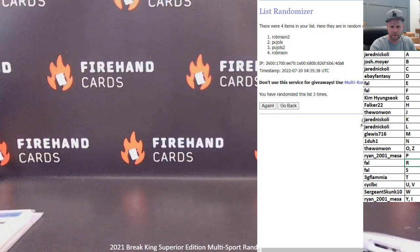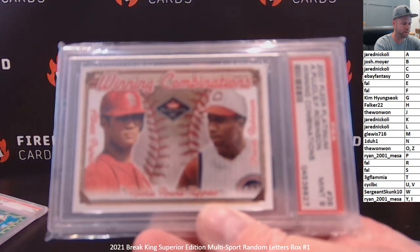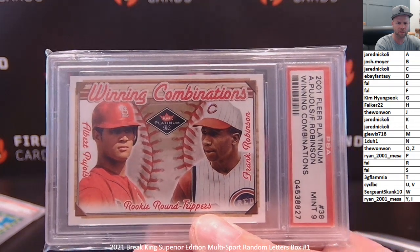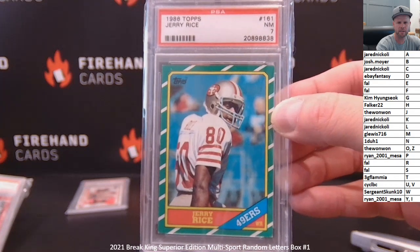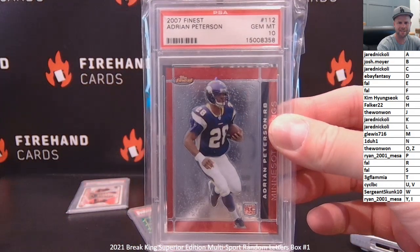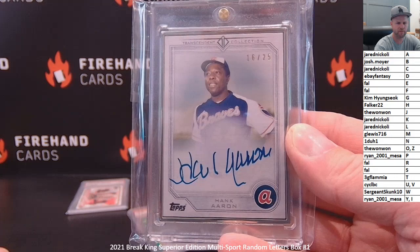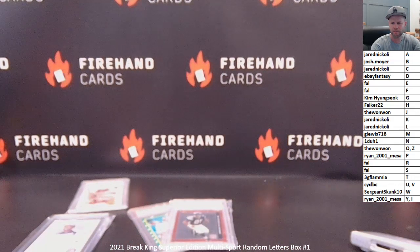Alright, let's get the random guys off the screen for a quick recap. First card pulled was a Pujols and Frank Robinson duel, rookie year of Pujols, 2001 Fleer — went to the R spot in the random draw. You got Jerry Rice 1986 Topps rookie in a PSA 7. Adrian Peterson 2007 Topps Finest rookie, gem 10. And Topps Transcendent 2017 auto, numbered to 25, of Hank Aaron. That's it for the break. Thanks everybody for watching and joining. Until next time, peace.